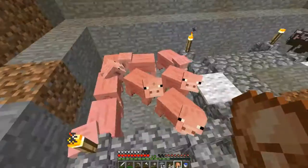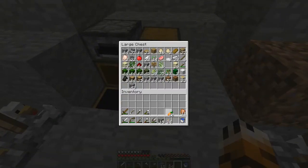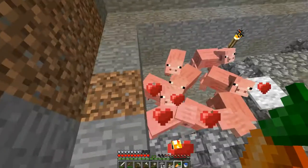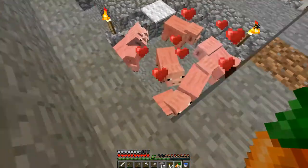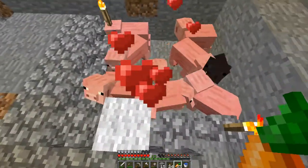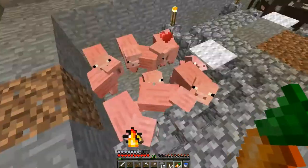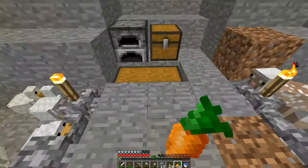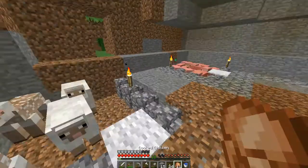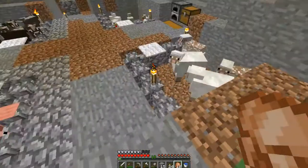Eventually I hopefully will be able to make an automatic farm for each of these types of mobs. As it is we can just breed them where they are — something like this. Make them there, that should be plenty. So we can breed them where they are, and I'm still working on the sheep and the grass pen.